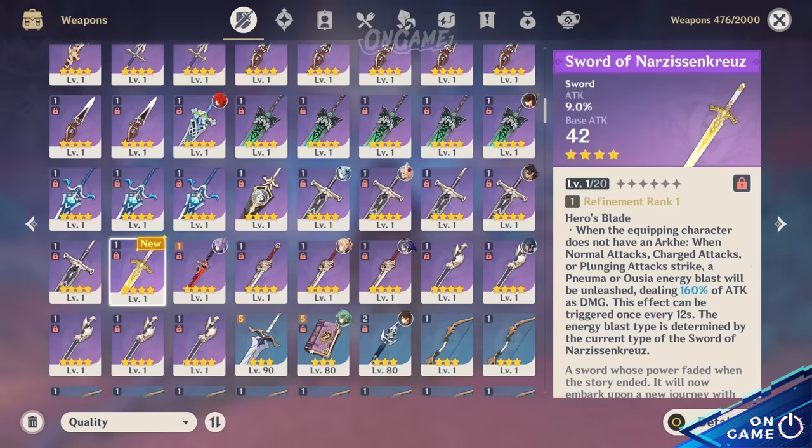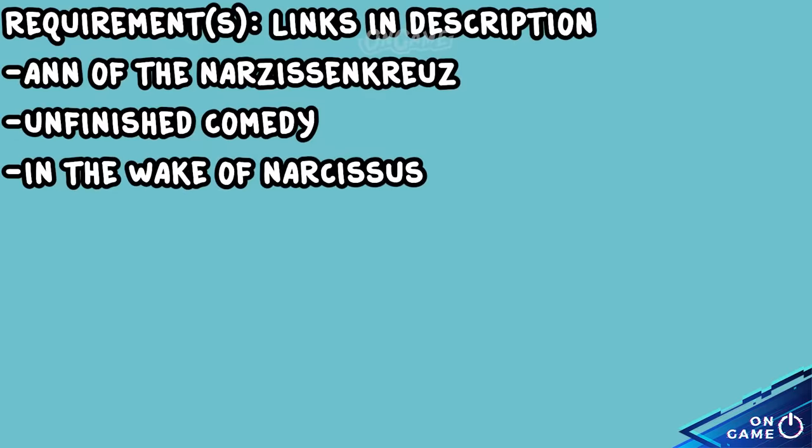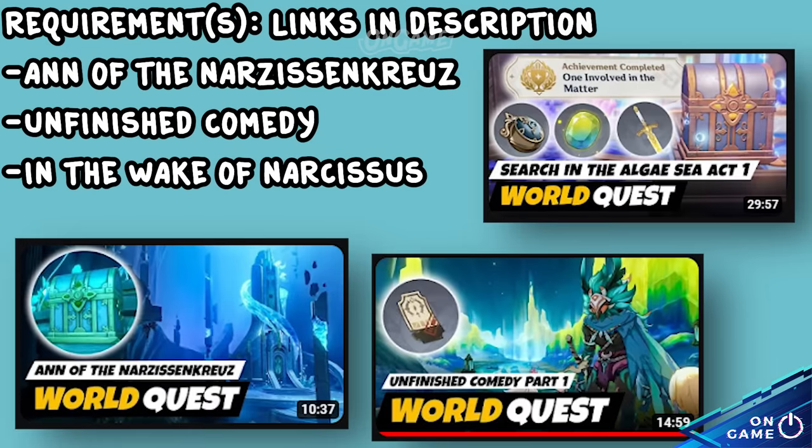By finishing the last world quest in version 4.2, Robo's Wake, you could obtain the Sword of Narcissian Christ, a 4-star sword weapon. If you haven't done the world quest or somehow stumbled, links are down below for our video guide.